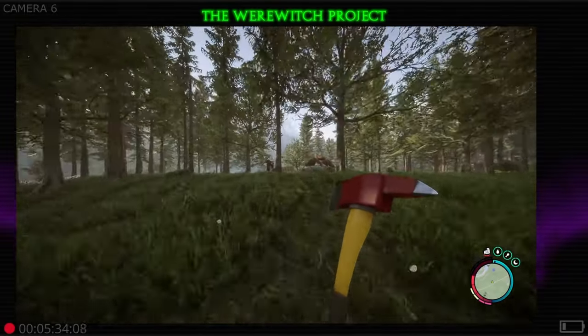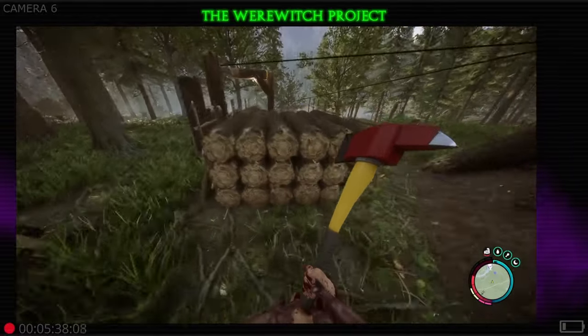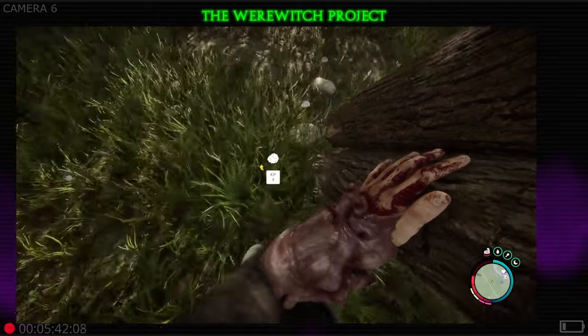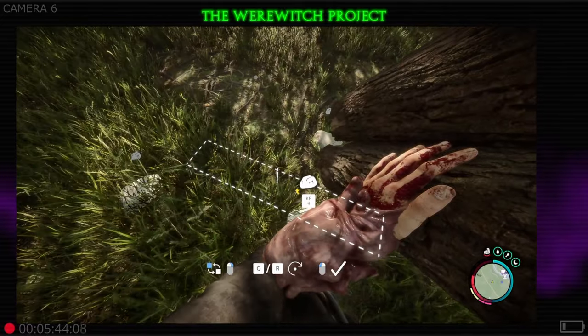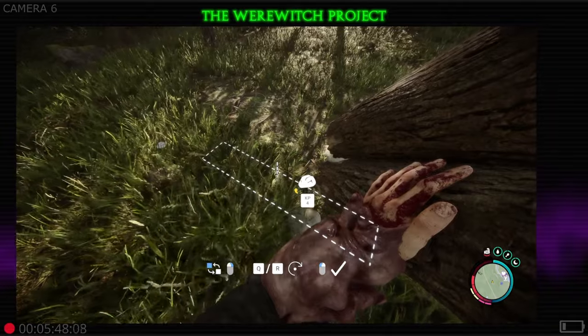Hey everybody, it's Werewitch here with a defensive wall quick tips. What we're going to do today is build a real fast little mock wall. When you're getting ready to put your walls down, you do not want the straight log symbol.